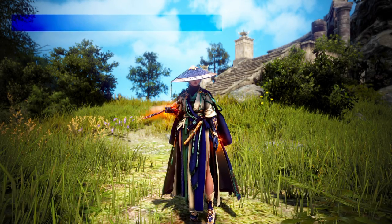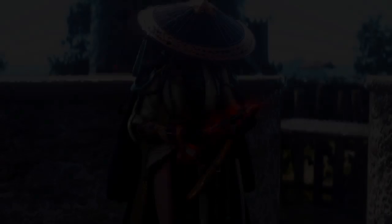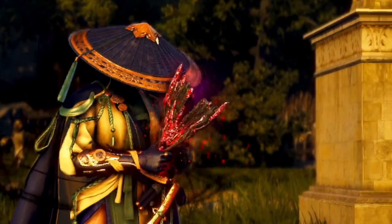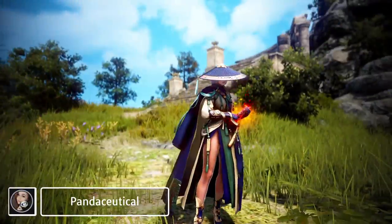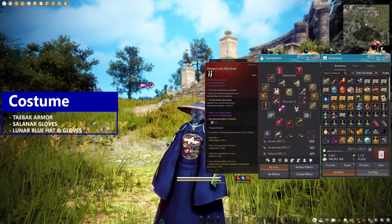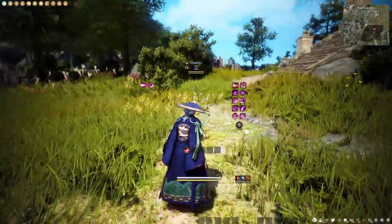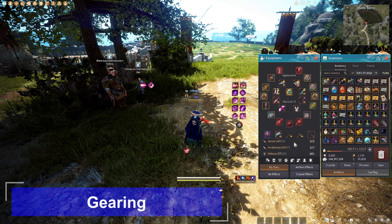First things first before I dive into the class — this gets asked at least a million times in every video: what's the costume, what's my character wearing, how do I get it? Big shout out to Panda for the colors, absolutely beautiful dye job. We've got the lunar blue helmet, the tabak armor, the salinar gloves, and the lunar blue shoes. That's the fit — I feel like the main character in an anime, and it looks really good with the movement.